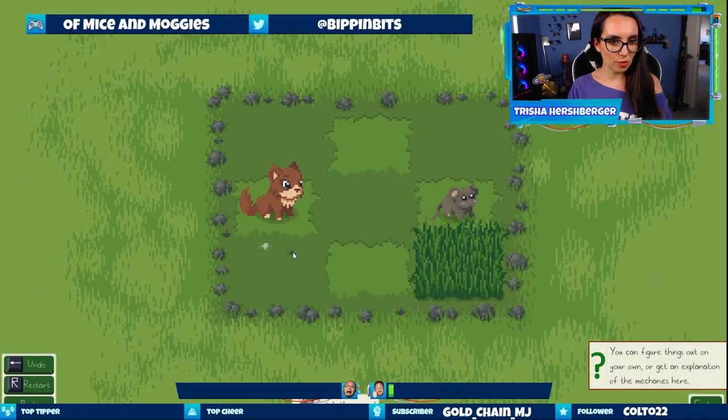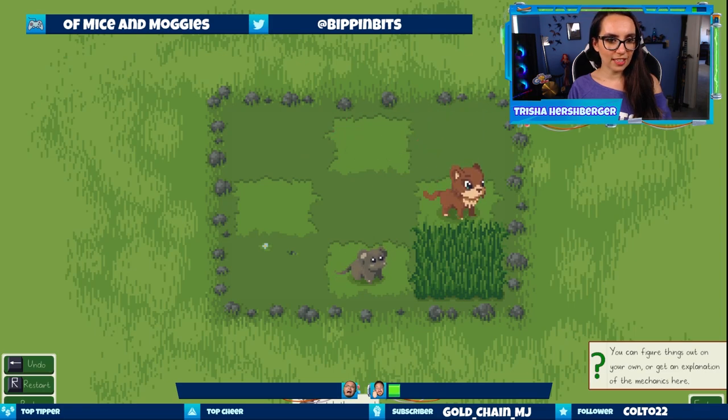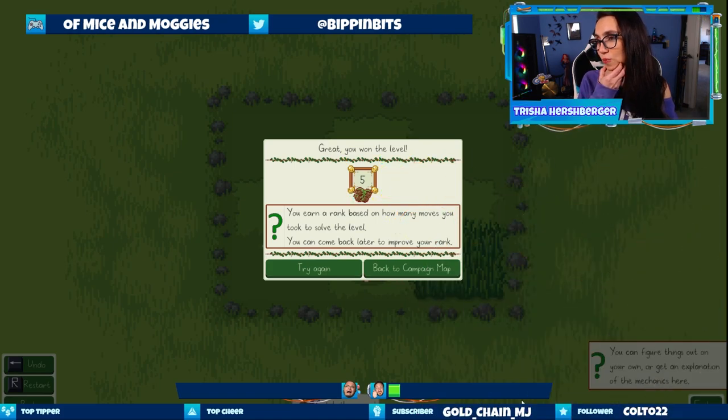I'm assuming the mouse moves away from me every time I move. He can just get out! So he doesn't move unless I get close. He can't see me in the grass. I got the mouse — I'm not so sure what I did to the mouse and I'm a little uncomfortable about it. You won the level — you earn a rank based on how many moves it took to solve the level. You can come back later to improve your rank.